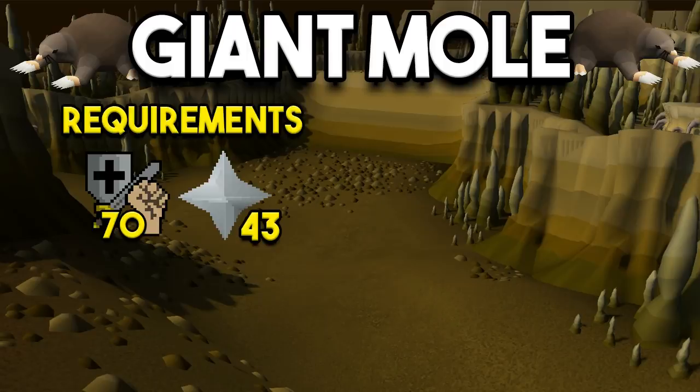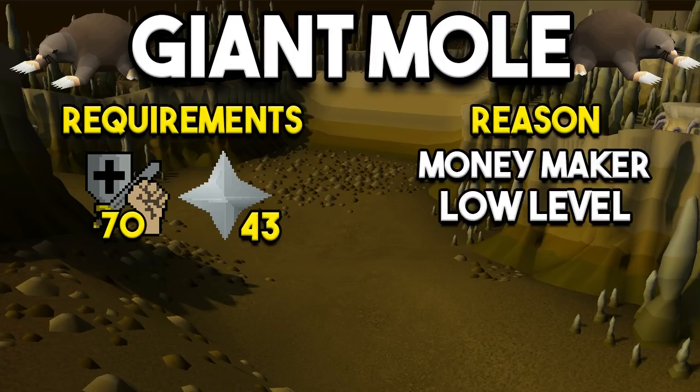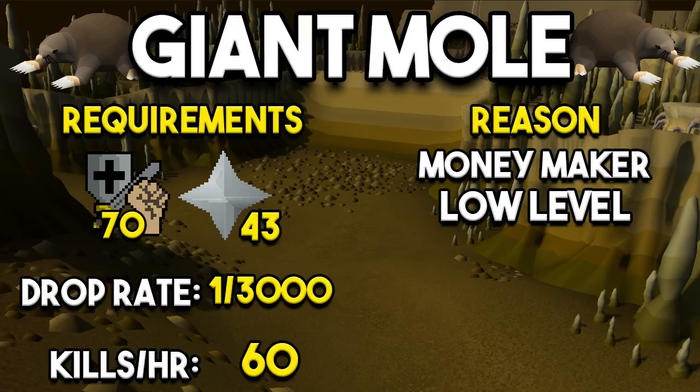Next up is Giant Mole. This requires 70s in your combats and 43 prayer. It's also a money maker — less so than the others but still profitable — and accessible at low levels. People either hunt this pet very early or very late in the game. If you're going to be efficient, I'd recommend the Falador Shield 3 because it tells you where the mole is in its lair — otherwise you'll have to run around aimlessly to find it. The drop rate is 1 in 3,000 and kills per hour is about 60, making it roughly a 50-hour boss pet — not too bad at all.